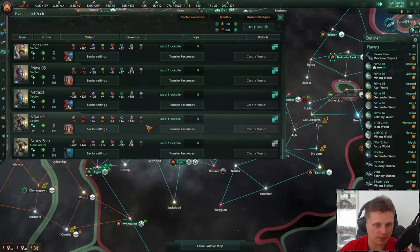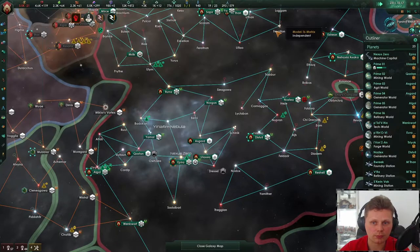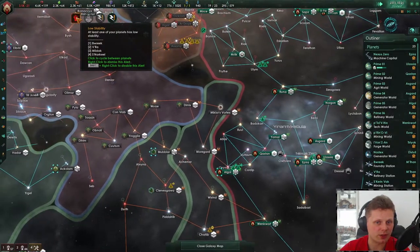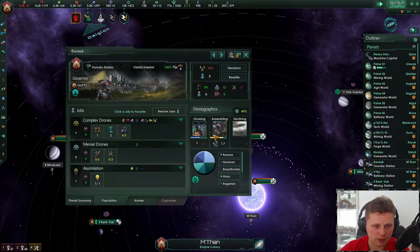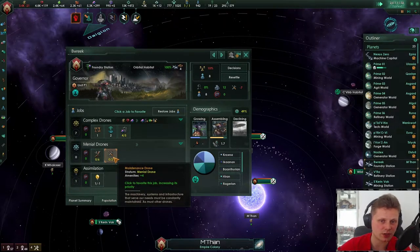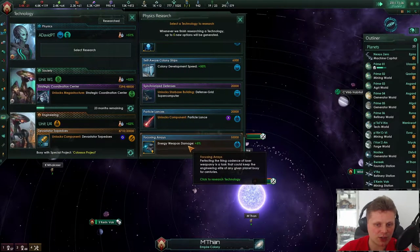We'll go engineering. There is still low stability — it's usually just enmities, that is the biggest problem. We're building up slowly. We still have some jobs to fill. As soon as the maintenance drones are starting, that will all change. Planetary shield generation has been done.